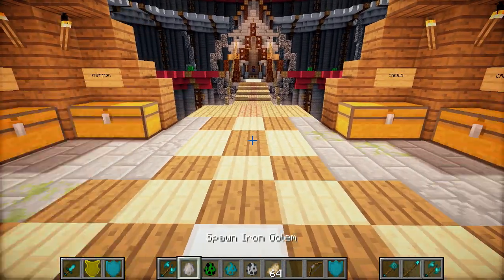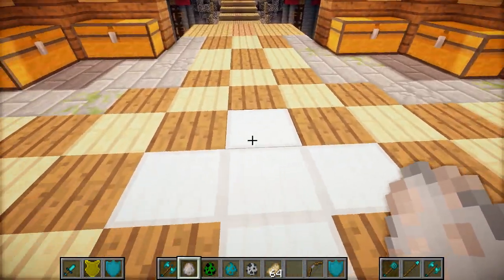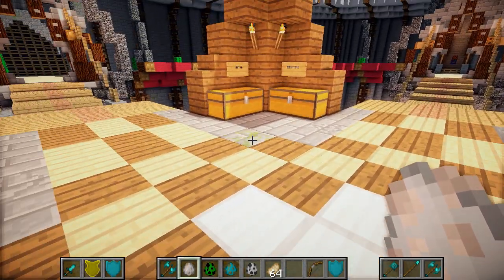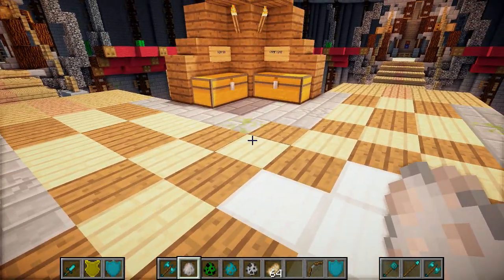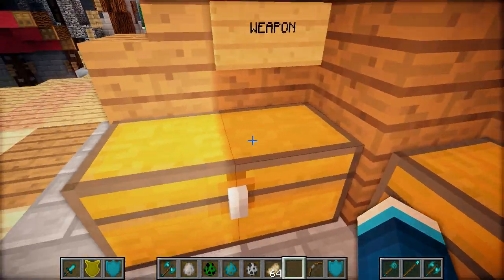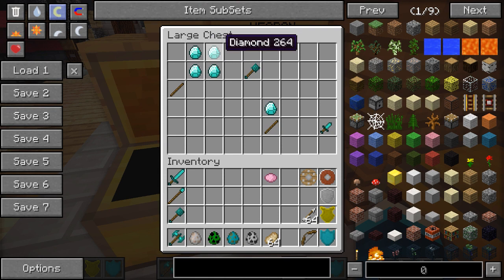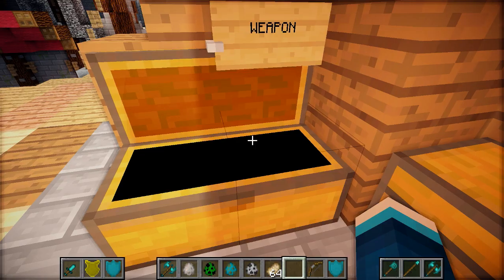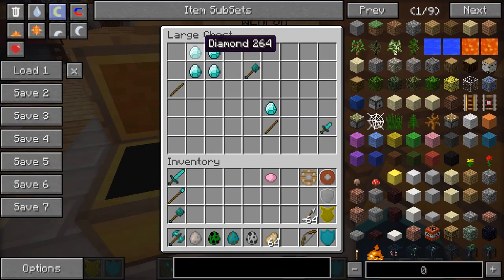That's how the dual-wielding system works and how you can use those extra inventory slots. Now I'm going to show you how to craft some of the new weapons and shields. The crafting recipes are actually quite intuitive and easy to remember. For the mace, all you need is four diamonds arranged in a pattern with a stick in the bottom left corner. For a dagger, you just put a diamond above a stick. These can be used with any resources you want, like stone or iron.